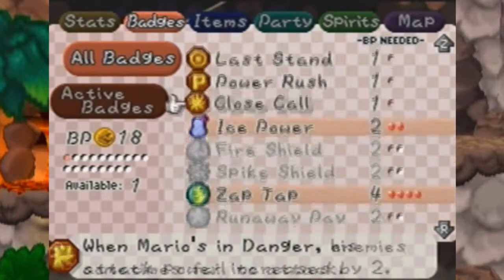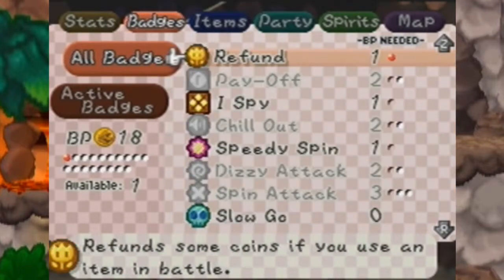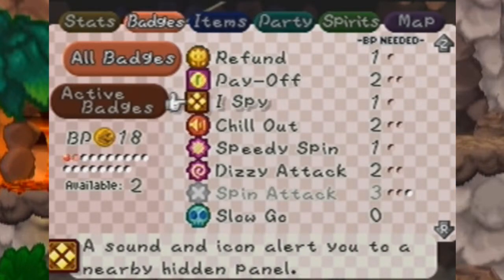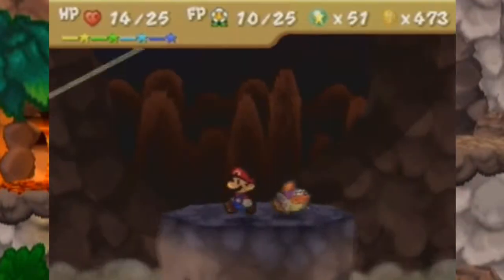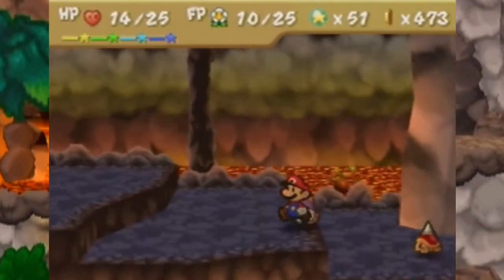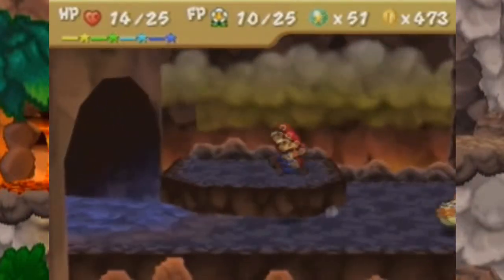I think I've got Refund on — let's see, yeah. We're going to put on the fire shield just for this chapter because it'd be quite useful to equip it here. So anyway, let's head over here to the left and see what's in store for us. Oh, another deeper passage.